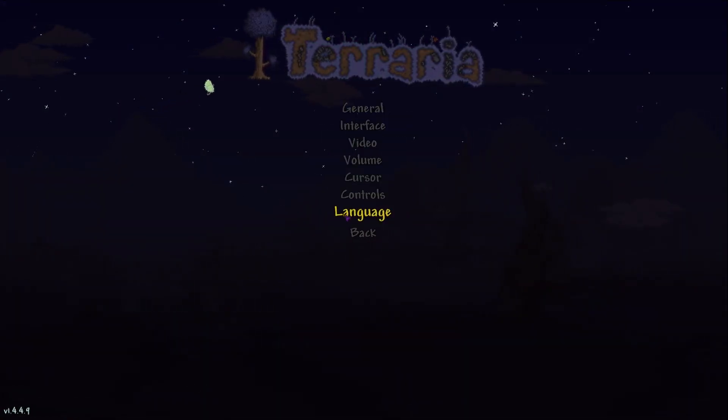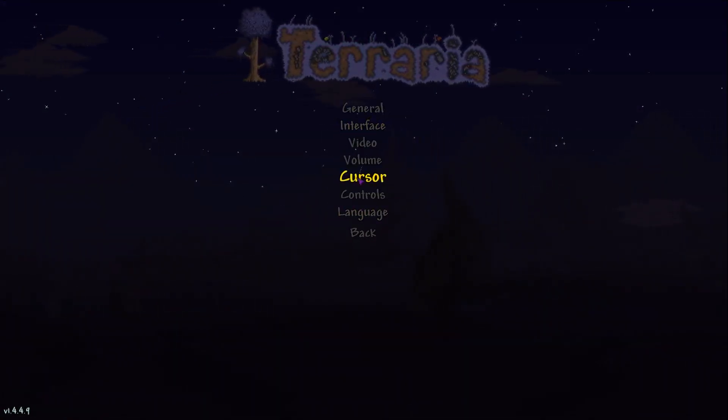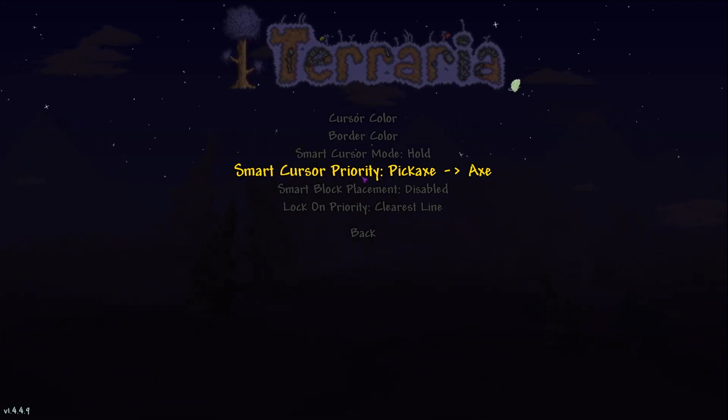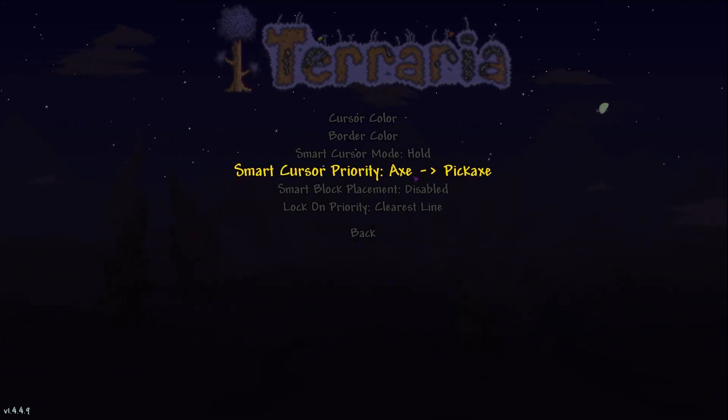First you have to go to Settings, then Cursor, and this fourth option Smart Cursor Priority. Just click on it and you've changed it.